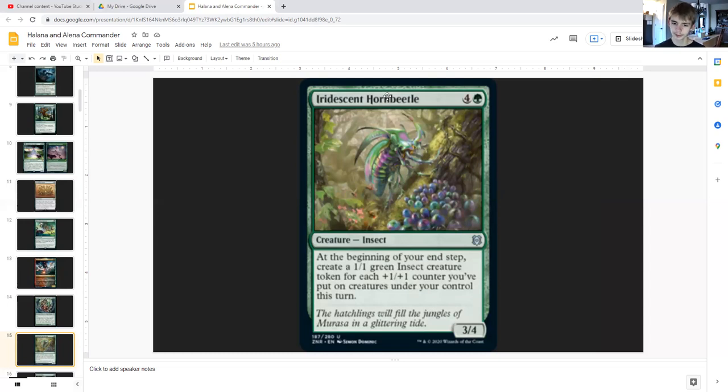Iridescent Hornbeetle for four generic and green is an insect three/four that says at the beginning of your end step, create a one/one green insect creature token for each plus-one/plus-one counter you've put on creatures you control this turn.